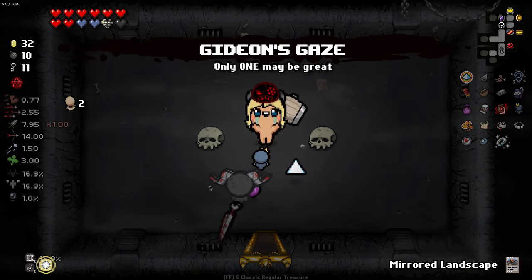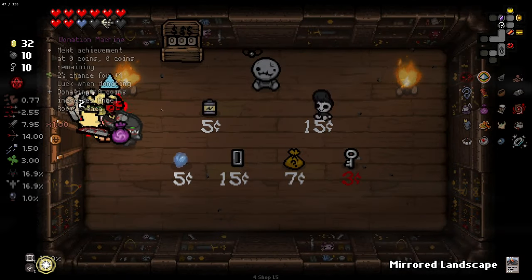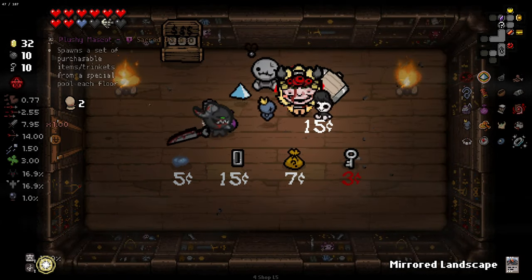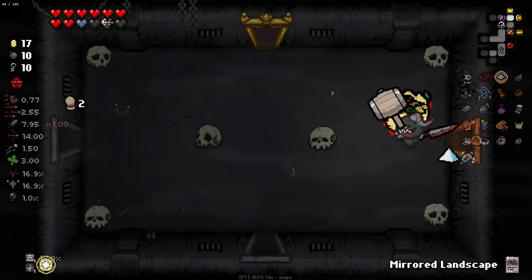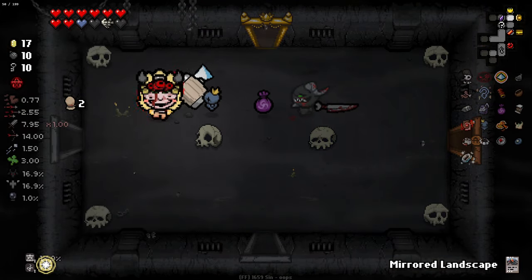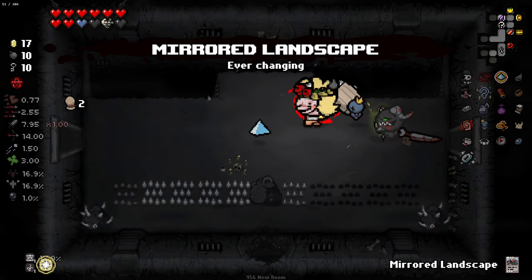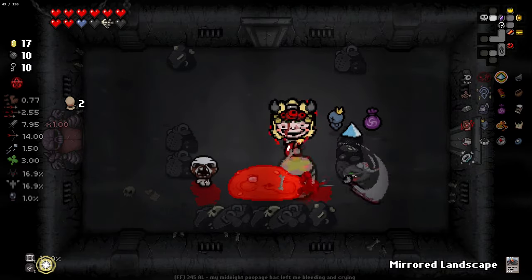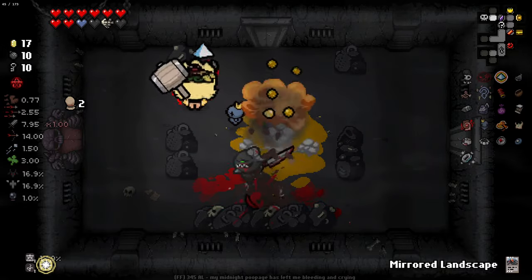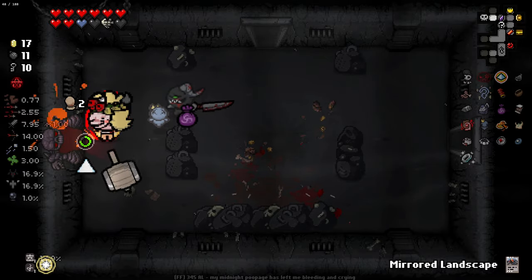Apparently it's a reference to something as well — Fear and Loathing, or Fear and Hunger? I can't remember the exact name of it. A lot of people in the comments were telling me in the last episode that there's a lot of references to a specific thing. Gideon's Gaze is good here, especially for the later floors. Extra black hearts and nothing to deal with grimaces is really, really nice.